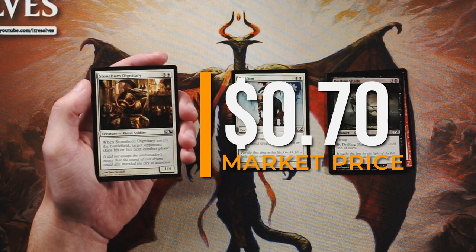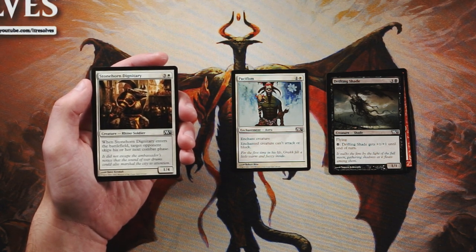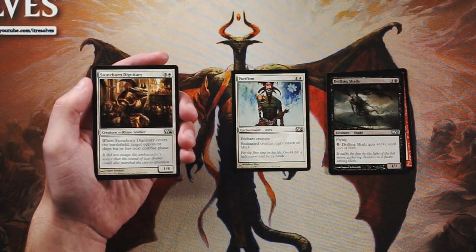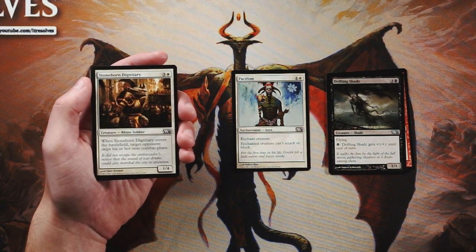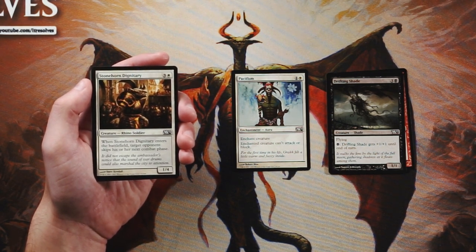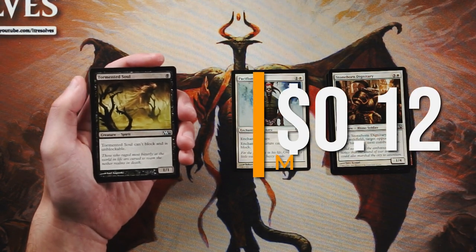Stonehorm Dignitary is a 1/4 for three and a white. When it enters the battlefield, target opponent skips his or her next combat phase. That's actually a powerful ability — you get to decide when it happens. If they play a huge threat and you have this in hand, you can skip that combat phase and get a free turn to deal with it. However, Pacifism deals with it too, so I'm going to go Pacifism over this. Normally I lean towards creatures but Pacifism is just very efficient.